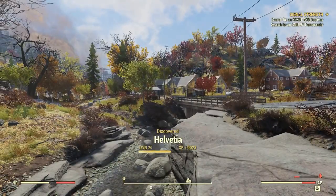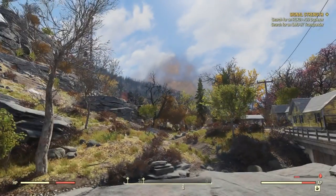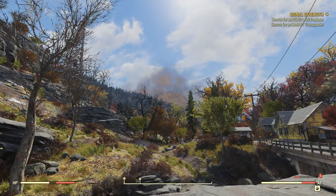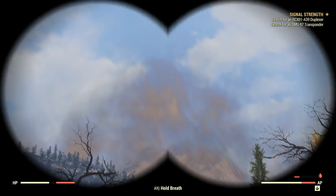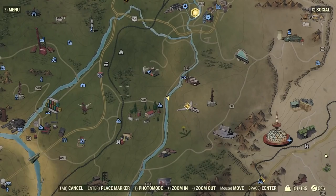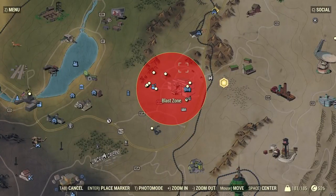Helvetia? Okay, well, we've discovered the little place of Helvetia. Look over there in the distance - looks like clouds, maybe. Not clouds. Smoke. Pretty weird looking. We're looking towards a blast zone. This is the Whitespring Resort - blast zone. Does that mean a nuke fell, maybe? Is that what's going on here?